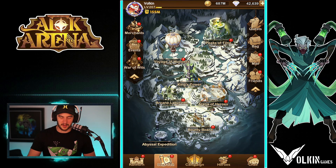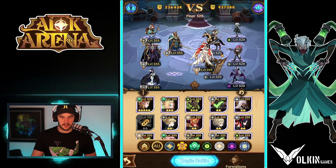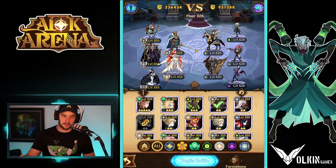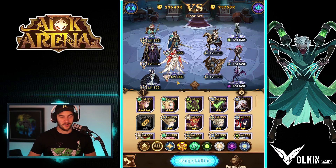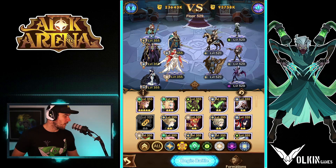I'm going to have to probably make a video about this because this team is ridiculous. On this account, I finally maxed out my Arthur — well, he's got no furniture, but he's 30 signature item. This team is busted. We are cruising through — I haven't actually pushed campaign yet, I was just pushing tower today. Level 355 versus 520 — that's a 165 level deficit and this team is just cruising.